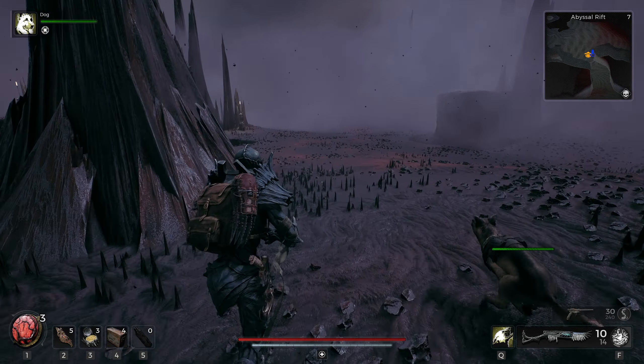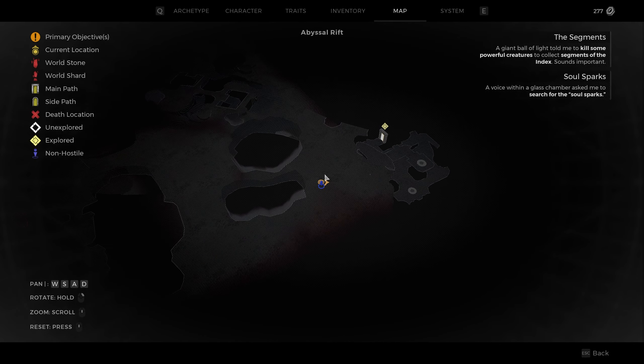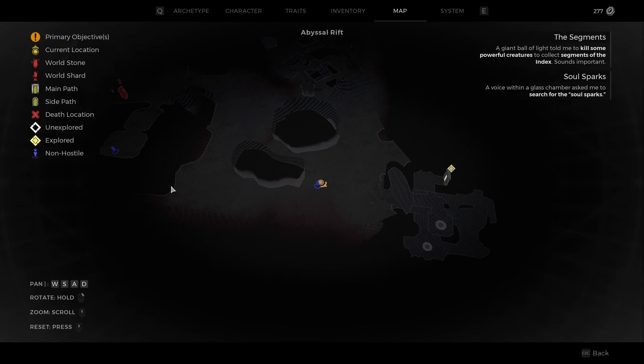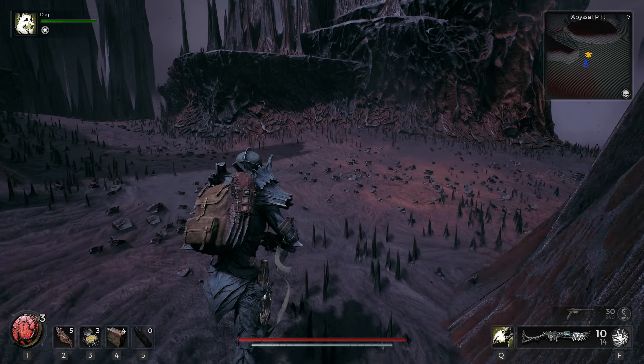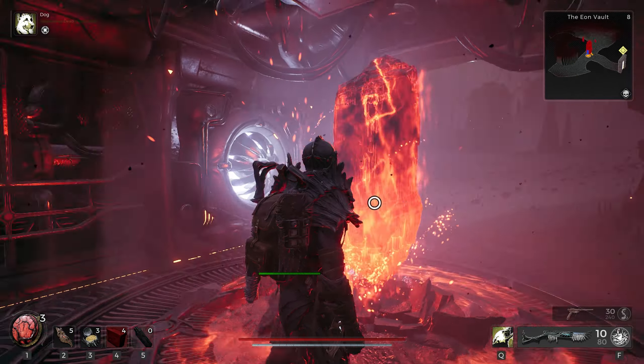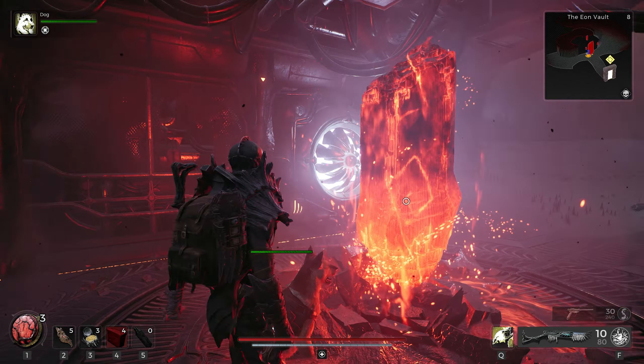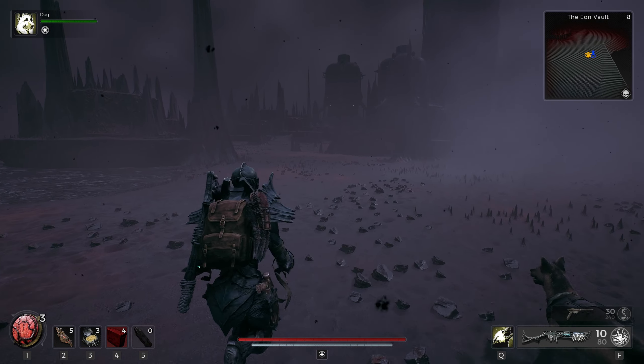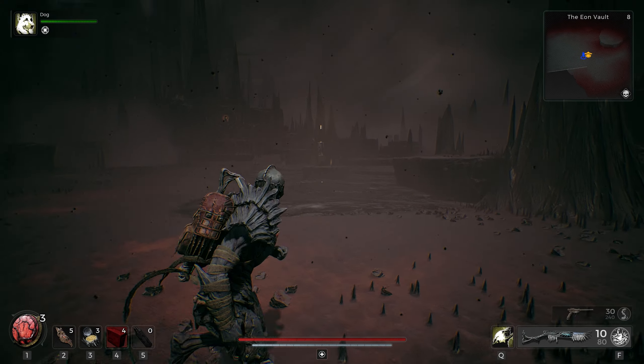I think we might have been here before — yes we have. So I'm going to head back to the waypoint, the Ascension Spire, and transport us back to the Eon Vault to continue our route there. We can now go ahead and continue our journey here, hugging the right wall. That seems to be the location we need to go — the huge tower.